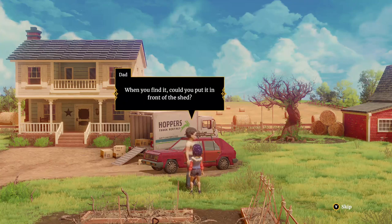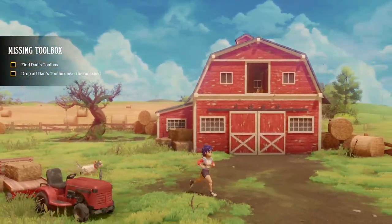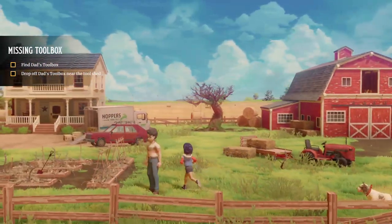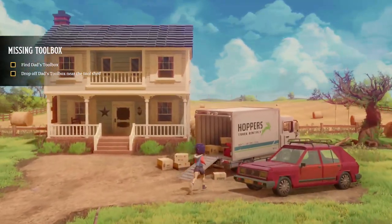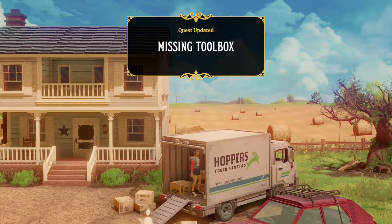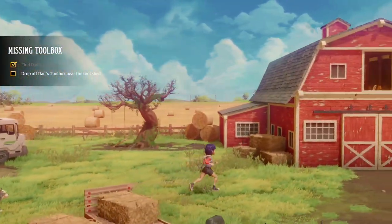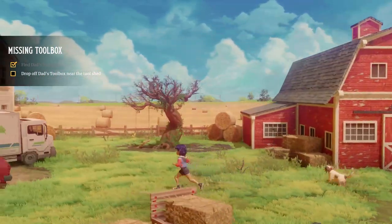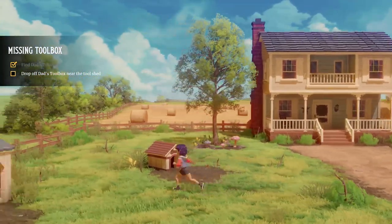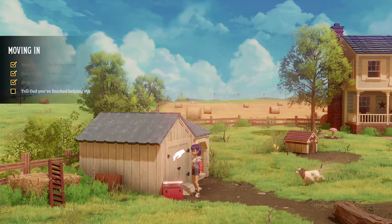Pretty sure we packed it before we left. When you find it could you put it in front of the shed? OK so now we've got to find the toolbox. Let's walk in this van - is that it there? That's it, that's the toolbox! Quest updated - drop off dad's toolbox near the tool shed. That's not the tool shed, that's the barn. Where's the tool shed? Go over this side - yep, here we go, that's that.